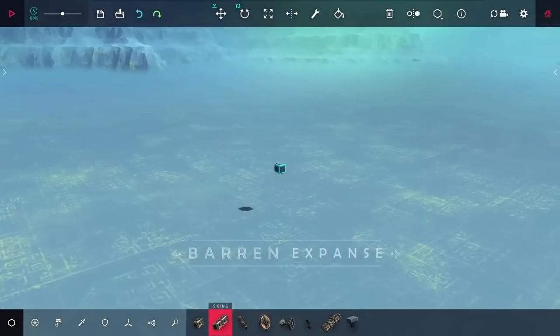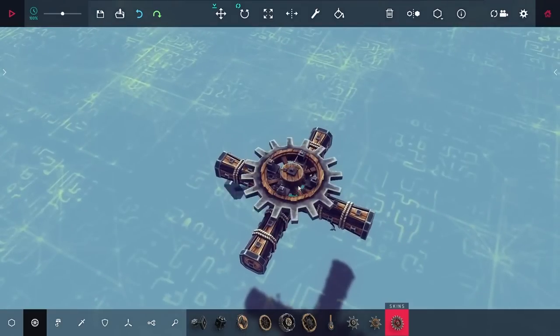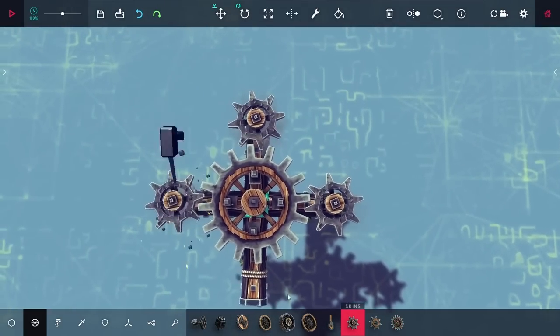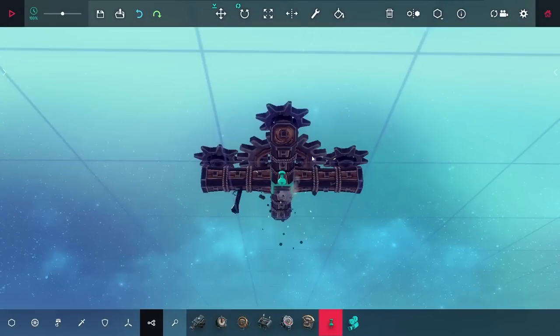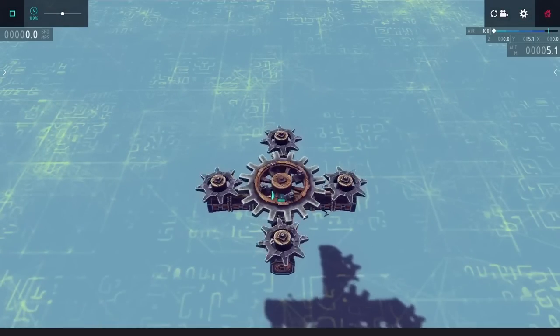Starting out in the sandbox, the first thing I'm doing is building up a plus sign with wood, and on that, I'm putting down some gears. I have this sun and planet gear formation here, and you can see how spinning the inner gear makes it spin all the other ones.